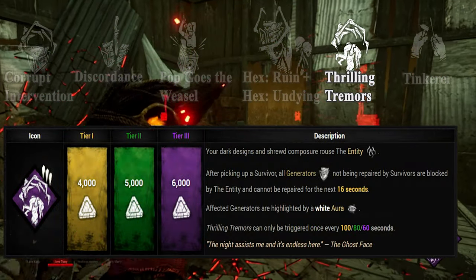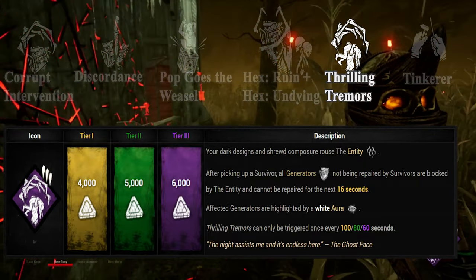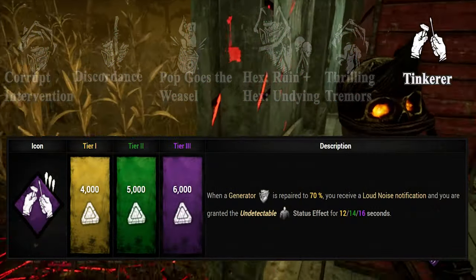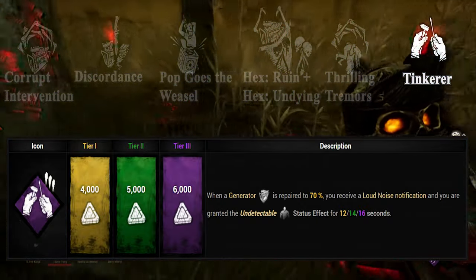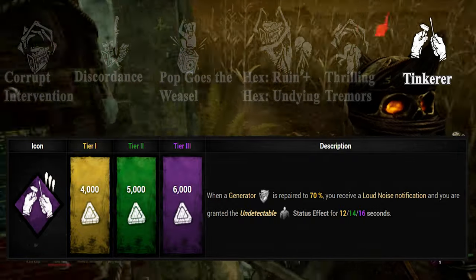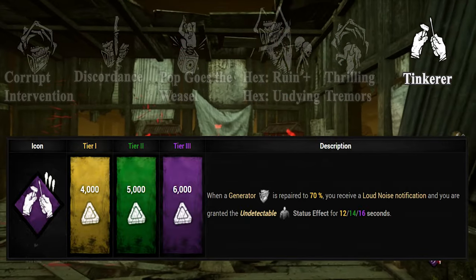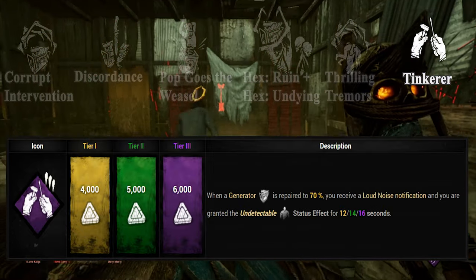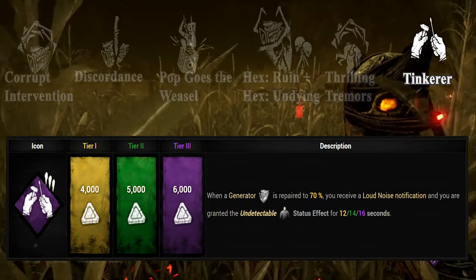Thrilling Tremors is a teachable Ghost Face perk. When the killer picks up a survivor, every generator that currently is not being worked on will get blocked for a short duration and highlighted to the killer in white. It has a cooldown after use. This makes it easier for the killer to prioritize the right generators, hinder progress and keep up with the current situation. Tinkerer, a Hillbilly perk, activates once a generator reaches 70% repair progress. The killer will be notified of that generator and becomes undetectable for a short duration. You can combine this with Ruin and Undying — it is technically legal to do so and very devastating.